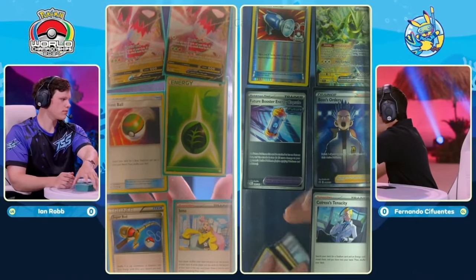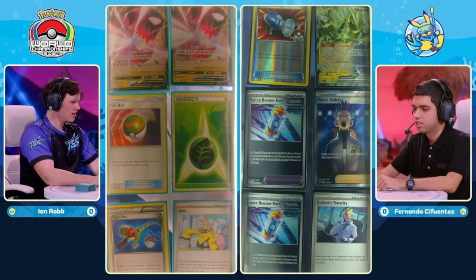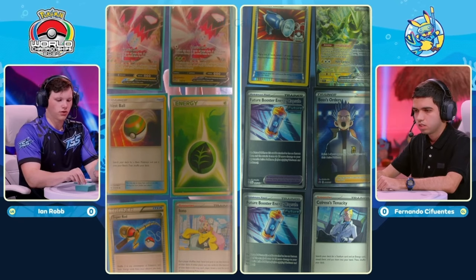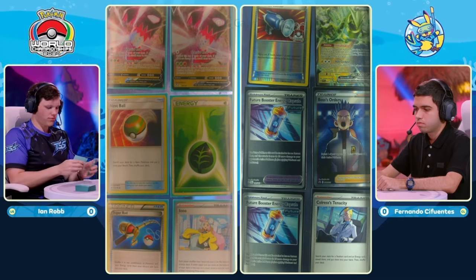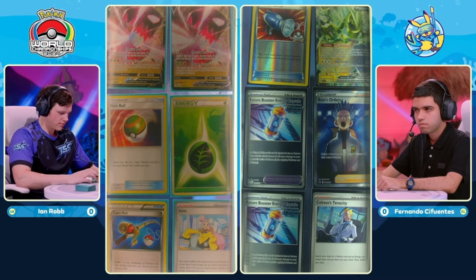We're headed into the prize cards here for both of our players. Regidrago V — two copies of it in the prize cards here on the left side for Ian Robb. That's a little unfortunate. It's a 3-3 line, so really putting all of the eggs in one basket there. And the other side, it's not too bad — you can work with all those resources in the prize cards.